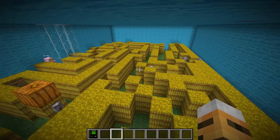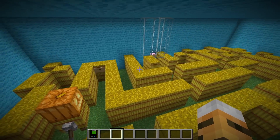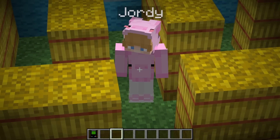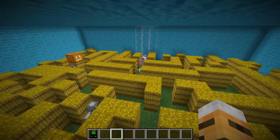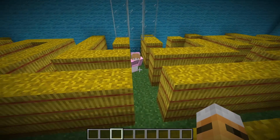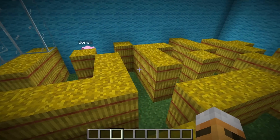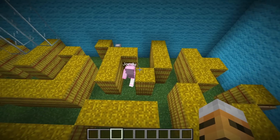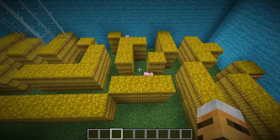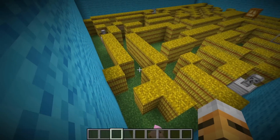For this next stage, we actually have a corn maze challenge. You need to find all four signs to know the passcode to escape. But be careful because there might be some traps sprinkled throughout the maze. 'Tora, this doesn't look like a corn maze to me.' It was the closest thing to corn we have in Minecraft, so it's made out of hay — just pretend it's a corn maze, okay? Oh my God! You totally just stumbled across one of the traps, Jordy. There are turrets throughout this corn maze — you've got to be super careful.